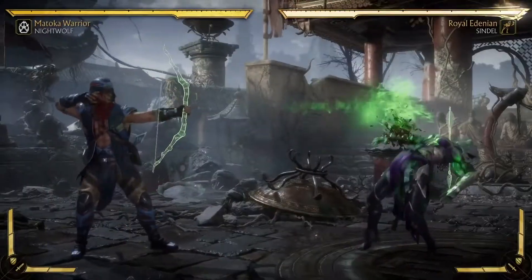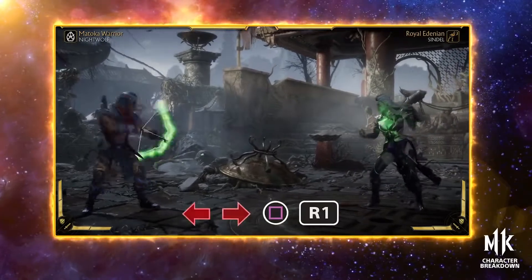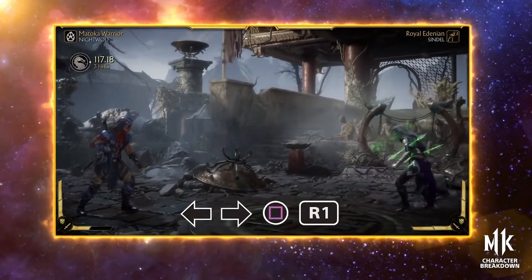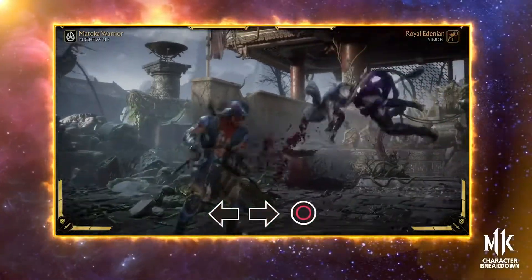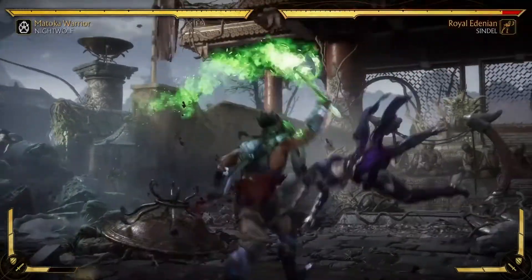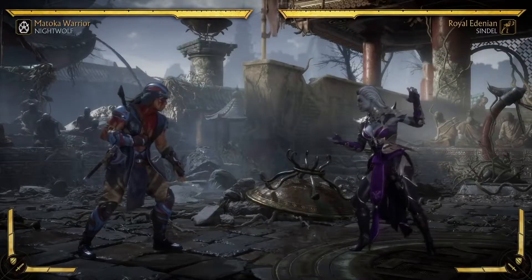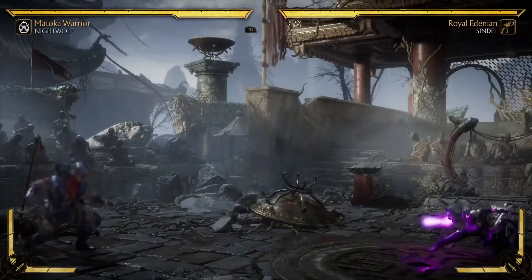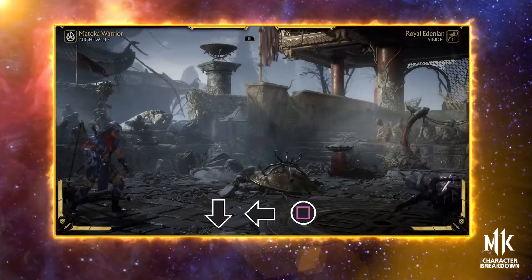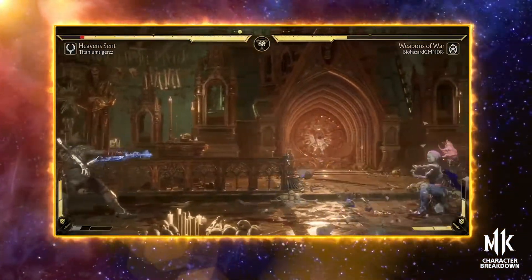His classic moves are a core of his game plan. The Straight Arrow is a fast projectile that on Amplify will fire multiple shots. Rhino Charge is a fantastic whiff punisher — it has great knockdown frames and on Amplify will do extra damage and contain a rather cheeky crushing blow. Reflector is a Nightwolf staple; this move will reflect most projectiles back at the opponent, making it impossible to zone out.